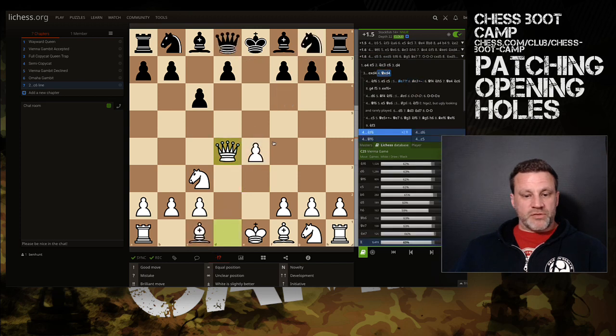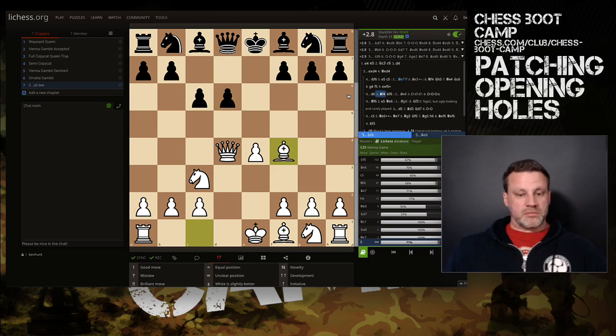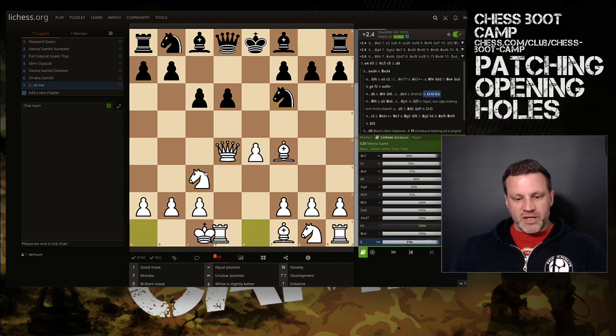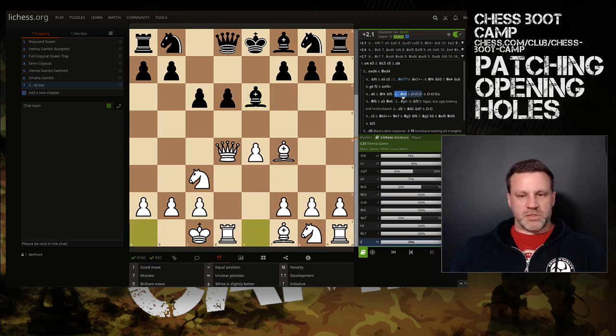After Qxd4, if they play d6, it's plus 2.8 for White. We bring the bishop out — two attackers, two defenders — but more importantly we're preparing to long castle. After Knight f6, we've got three pieces out and we long castle. The bishop and knight have no trouble getting out, and we're going to wipe the floor with Black. Same if they play Bishop e6 — just long castle.